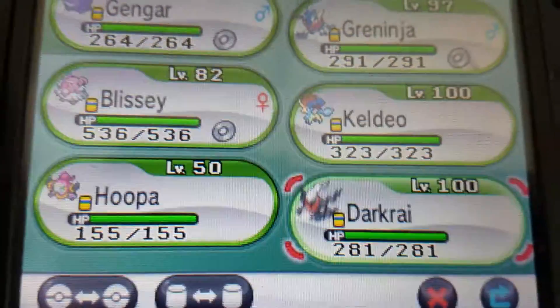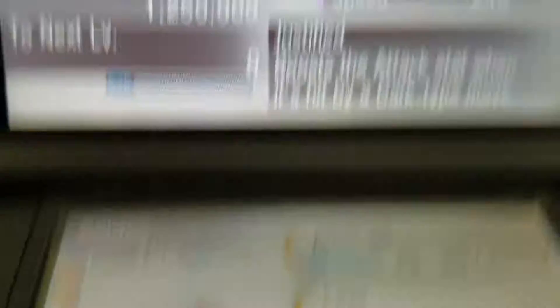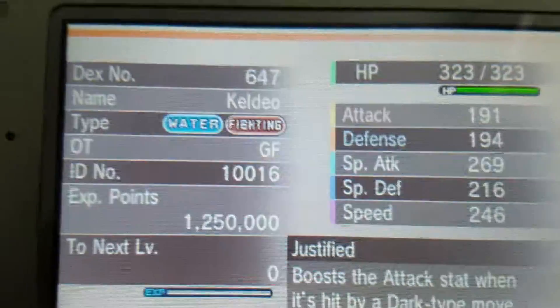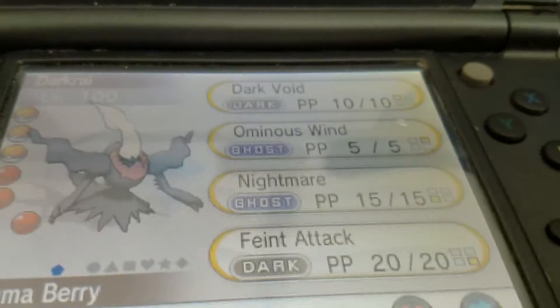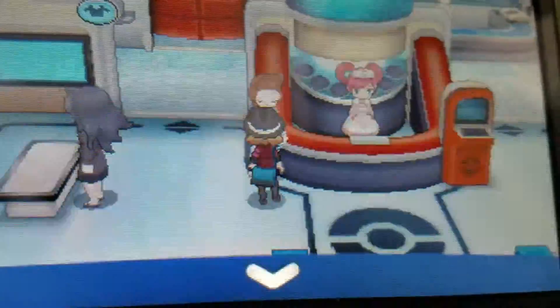Here they are — Keldeo, Hoopa, and Darkrai. Hoopa's level 50. Darkrai's level 100. Keldeo's level 100 with a randomized nature, Water/Fighting type, ability Justified, moves: Aqua Jet, Leer, Double Kick, and Bubble Beam. Hoopa is a Psychic/Ghost type, ability Magician, moves: Hyper Space Hole, Psychic, Astonish, and Nasty Plot. My Keldeo's nature is Lonely, Hoopa's is Mild. Darkrai's moves are Dark Void, Ominous Wind, Nightmare, and Faint Attack. It has the ability Bad Dreams. Mine is Quirky nature. So that's how to get them — bye!